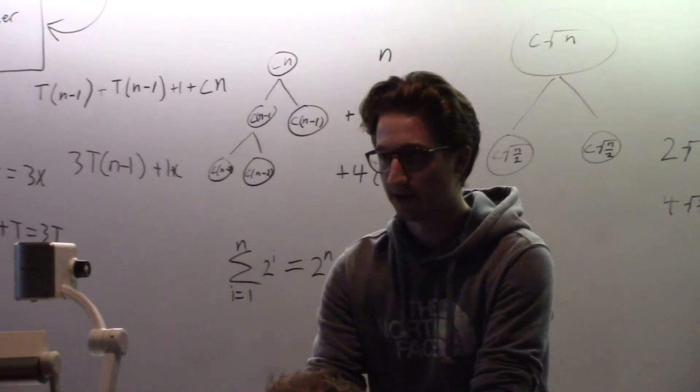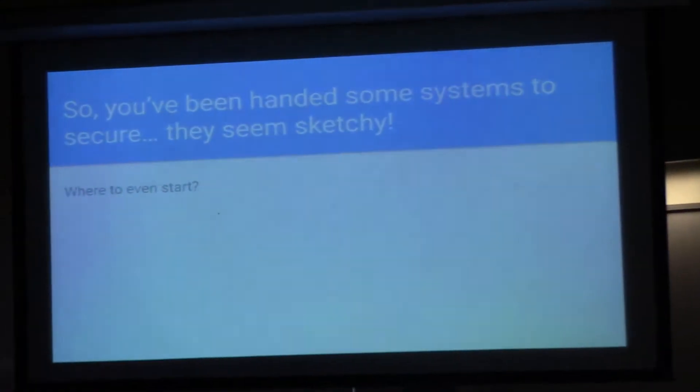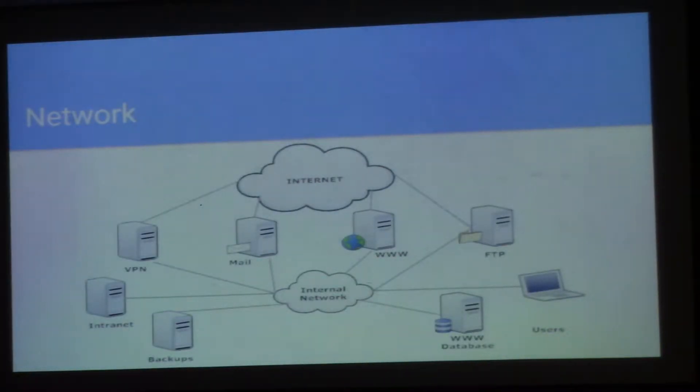So where do you start? The first thing you want to do is figure out what you need to do. When you get the scenario, read it multiple times to make sure you really understand what each machine is supposed to do, what the actual large-scale system is doing, and from there you're going to start to figure out what should be talking to what, or why things need to have certain ports open and what needs to communicate with different things. From there, you can get the network and figure out how to get a better picture — this is just a generic one, not currently specific. You can start to look at it and say, okay, we have a database that has to talk to certain things, or we have backups — what do those need? Where are users going to access those? Just start thinking about where they're going to be accessed and how, so you can then move to securing it later on.